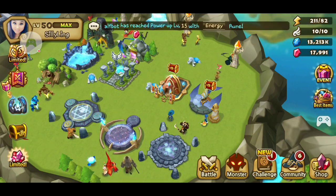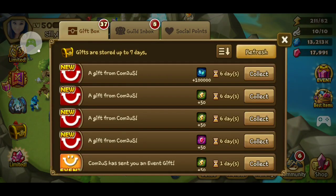So redeem the codes and let's go to the inbox and check it out. Right there, there is 100,000 mana stones, 100 energy, and 50 crystals.